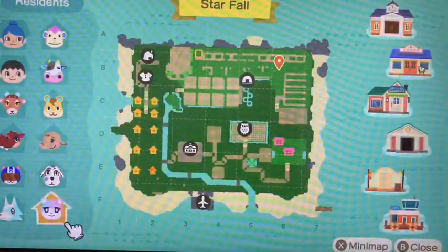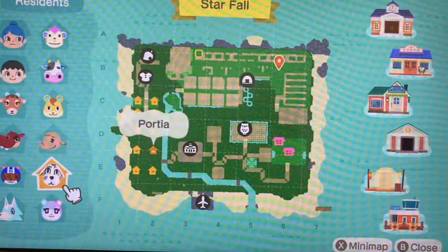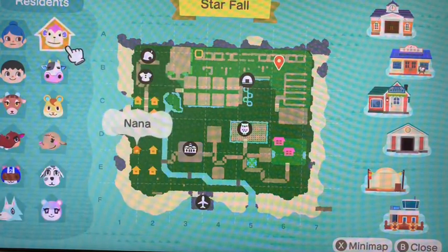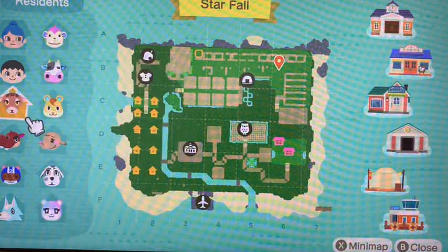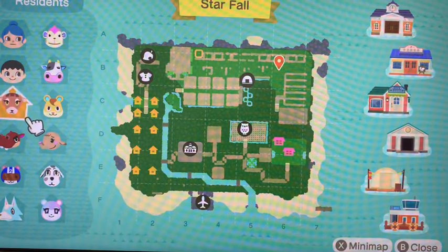The reason I want to move all my villagers' houses back is because I don't use the back area since the space is kind of awkward, but the side area I can use if the villager houses weren't there, so that is the reason I'm moving them.